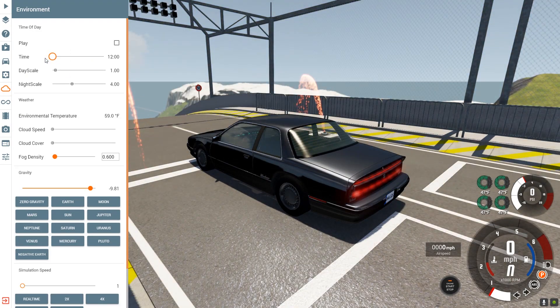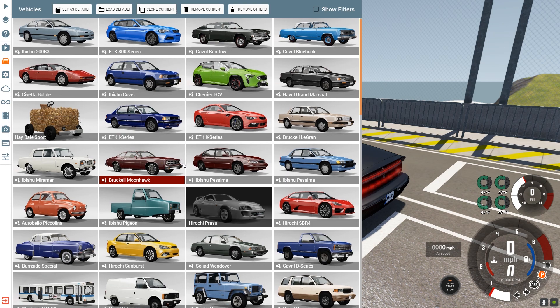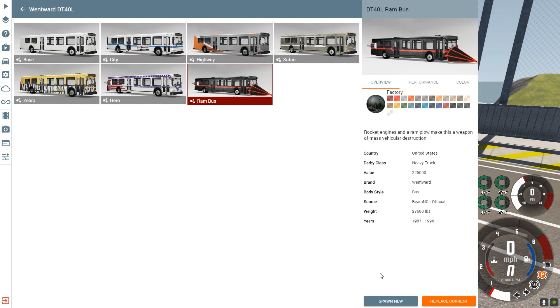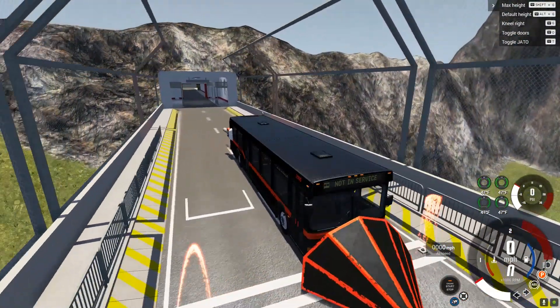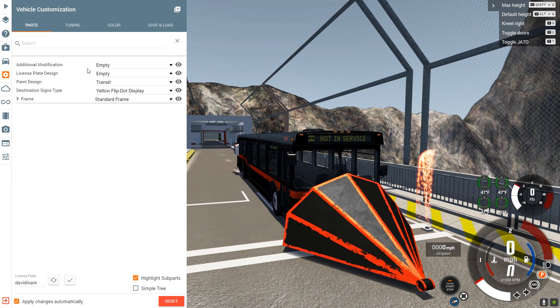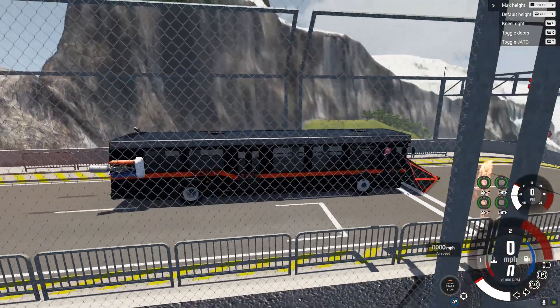I'm going to change the sun angle a little bit. Let's see who we have next — I think we should go for the Ram Bus. That's right, let's just pop this bad boy in here. Look at that, it's beautiful. Additional modification — indestructible. Error message. Yeah, that's fine, we're good, we know what we're doing — he says, knowing he has no idea.